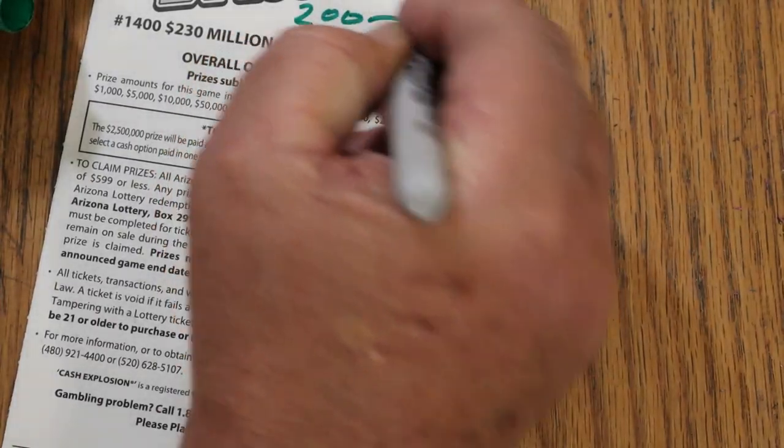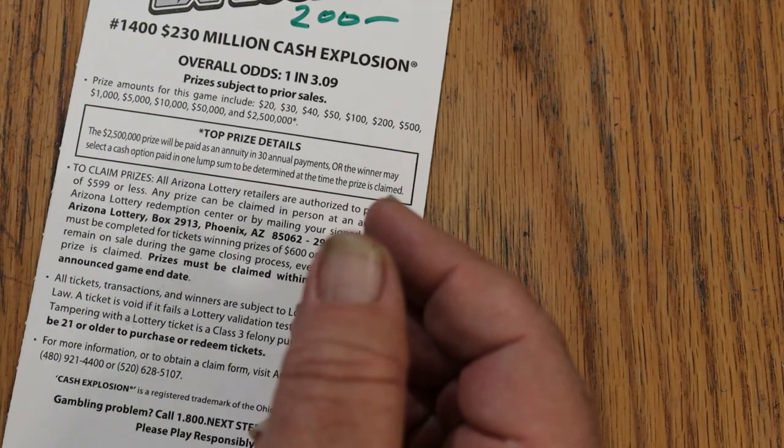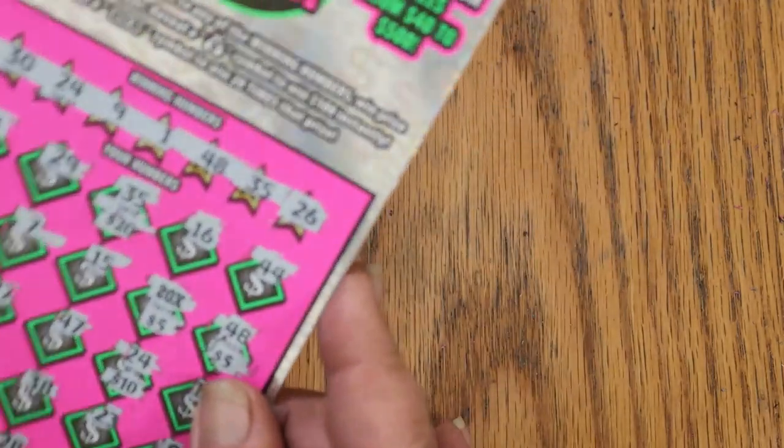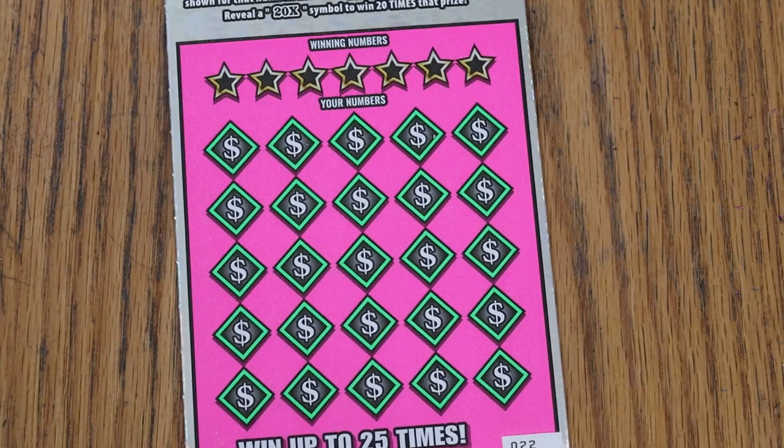So what is the $200 prize? Odds on that are 110 to 1, and the $100 is 39 to 1 — that's still pretty good. We got $200 out of the $120 session, and we still have a couple tickets to go. That worked out.